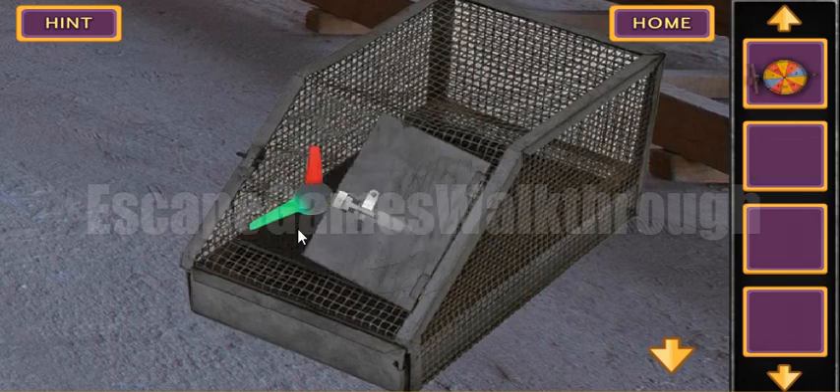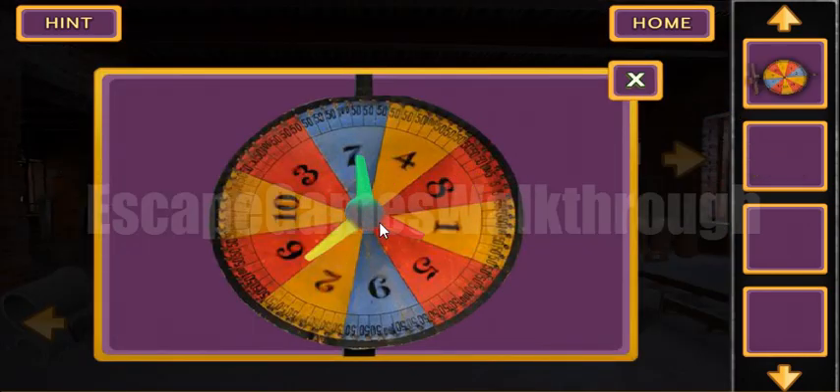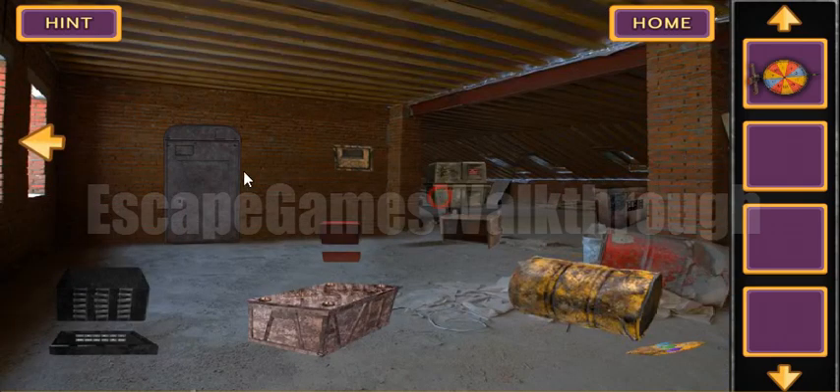The ledge is to use here and we've got a spinner. If we combine it we will get the hints: yellow is seven, red is two, and green is one.